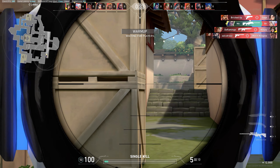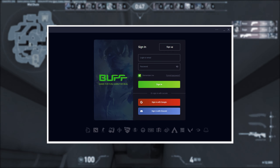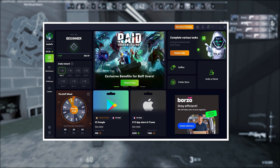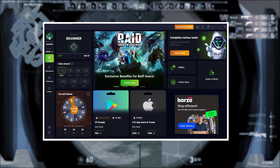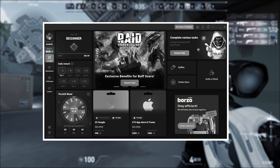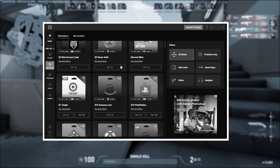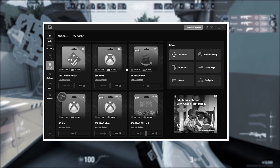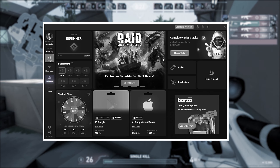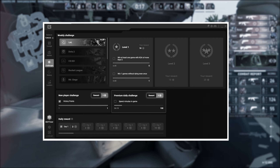Once you're done installing the program, you'll need to sign up for the application — there are a couple of easy options to get signed in. Once you're signed in, this is how your interface will look. It's pretty clean. On the left side you can see your active balance, your launch section, and the marketplace where you can buy stuff.